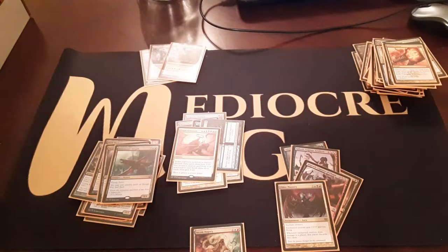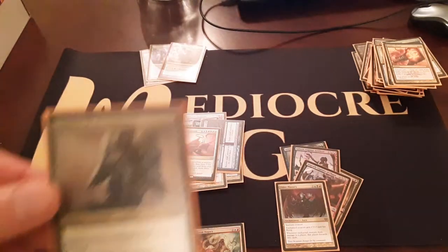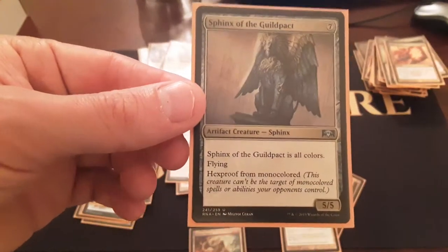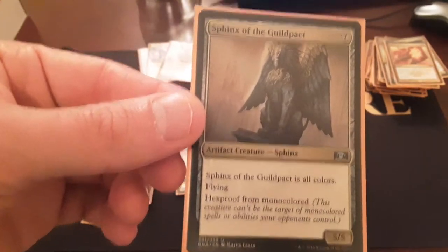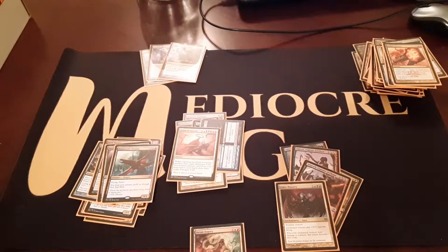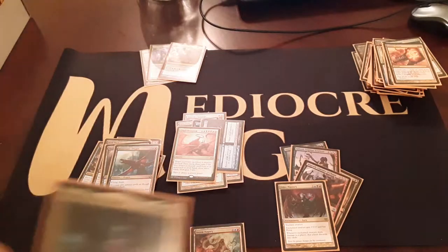Got it - that wasn't too bad. So the one card in the gold cube that is terrible - it's a gold card, all colors. It's a five-five flyer for seven with hexproof from mono-colored, but there's like nothing mono-colored in here. Sorry Sphinx - I opened it and thought it was cool, but if this were a normal set with plenty of mono-colored stuff it'd be a bomb. Instead we're gonna focus on five-color.